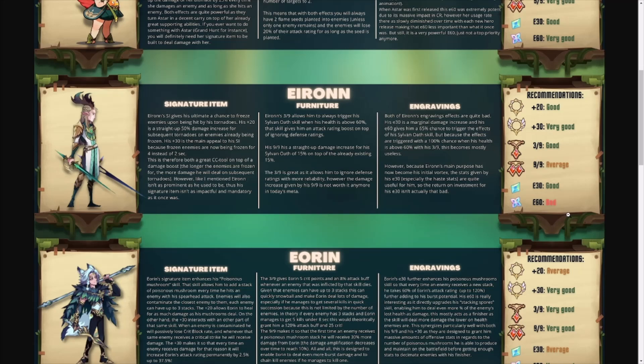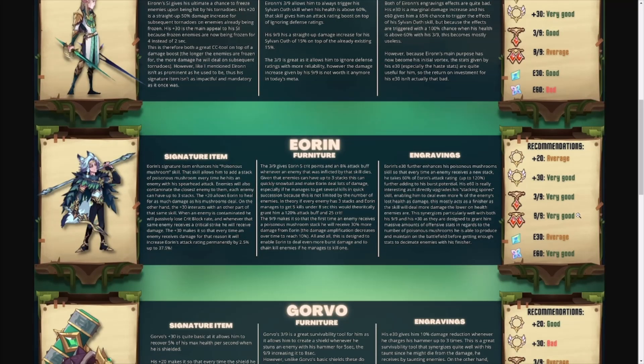Looking at Eironn, he was a priority once upon a time. If you're still using the five-pull comp, it's really only prevalent in the campaign, and even there we're not seeing a big push for Eironn. Early game he might make a difference — the plus 30 is very good as it extends the duration of his crowd control. The 3 of 9 furniture and E30 engraving work for the crowd control aspect, but he's not one of the top priority heroes.